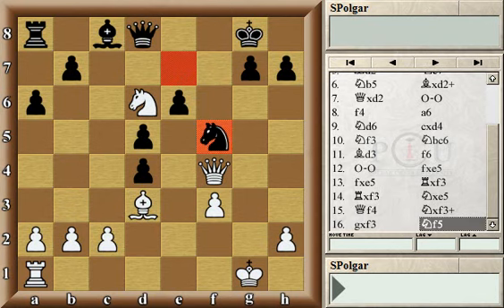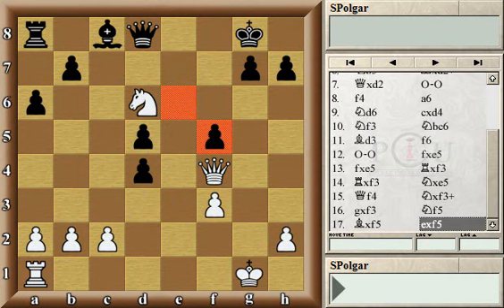White captured, traded on f5, and black captured back. Up to this point I think both sides played quite well — perhaps preparing for this game or having played it before — because remember this is a three-minute game, a 3-0 game where you have to play rather fast. So I bet both sides had maybe not quite this position but a similar one up to a couple of moves ago.